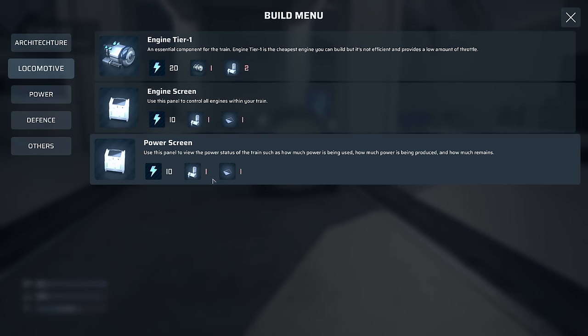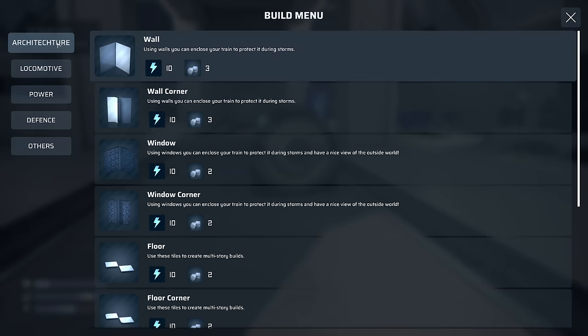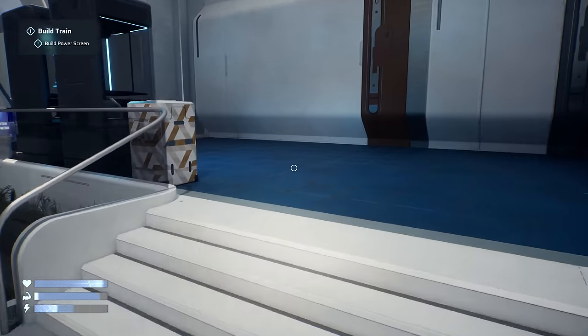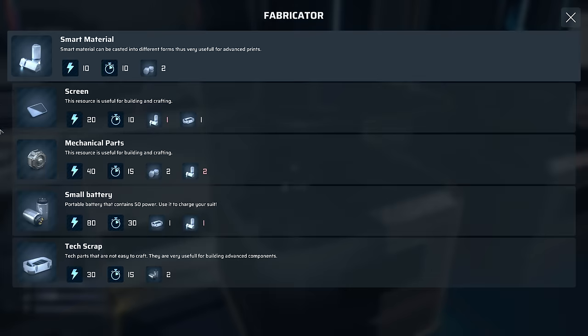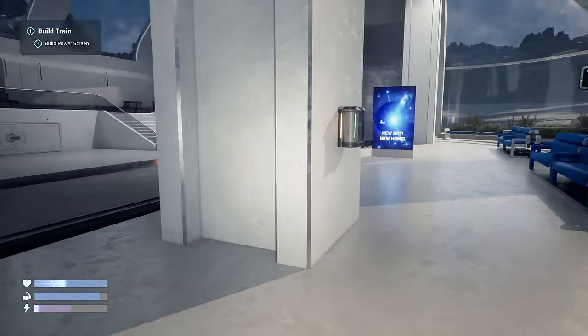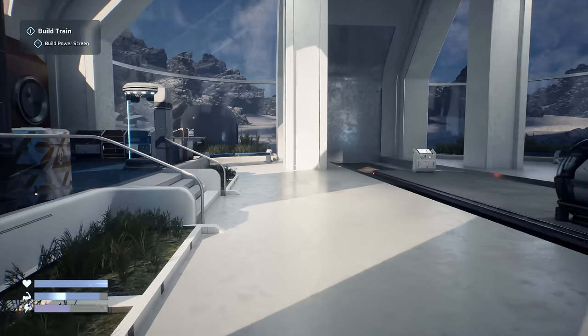We need a power screen - so we need to build another screen, which requires more smart materials. We need one more smart material coming up. Let me grab this battery - I think it might be done - and get that one being charged. I think we might be out of here in any second.